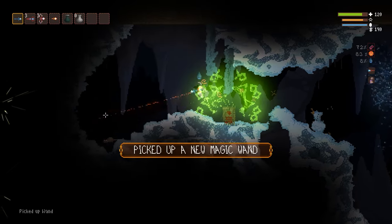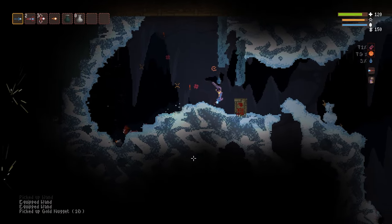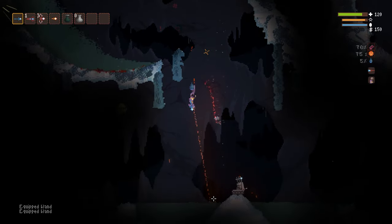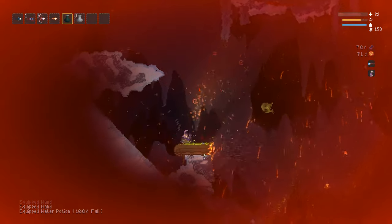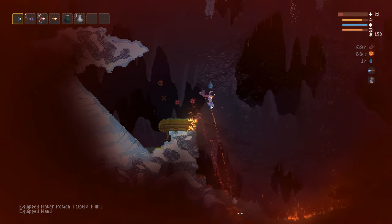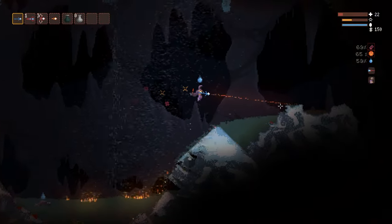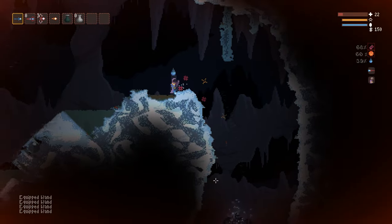If you step in any sort of liquid, that liquid will stain your character and you'll see the icon above your head. Every liquid has a different effect. Water doesn't do anything except wash away other stains. Oil makes you slippery and more flammable, blood makes you do more critical hits, and anything toxic will harm you over time. Fire also acts as a sort of status effect, but it can be put out by spraying another liquid on you, preferably water.